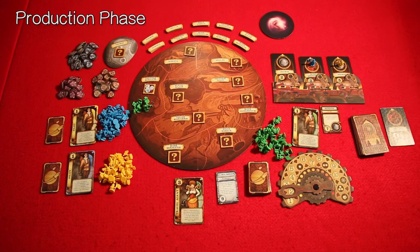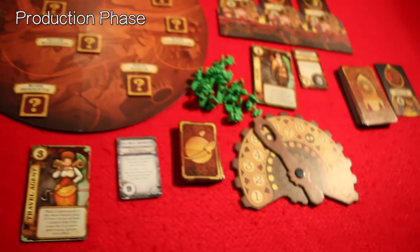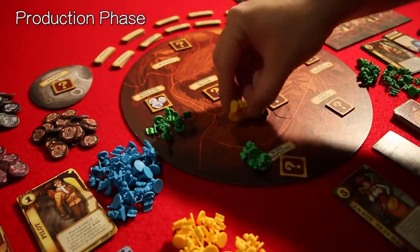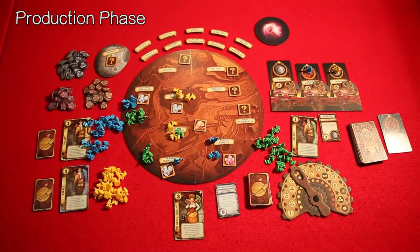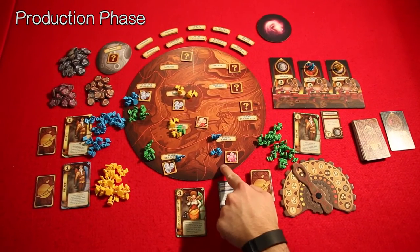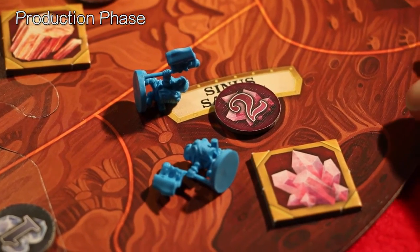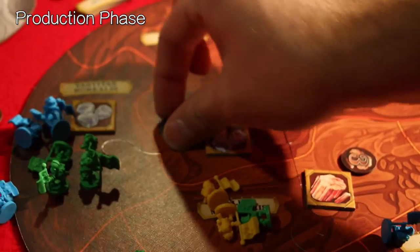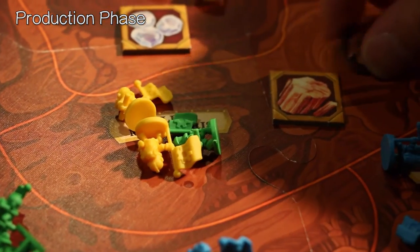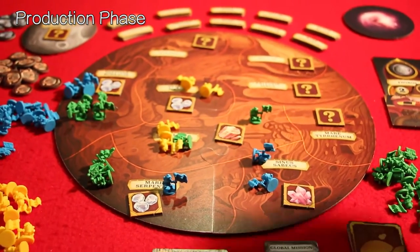We're going to skip ahead to the production phase and scatter some astronauts on Mars as an example. With the revealed resources you place tokens on them for the production phase — we're in the first production phase, so we place one token each. Blue is winning this zone, so he gets this token. Green is winning this one. Yellow is winning over here. And yellow here is winning this one for three. However, if this had been a tie, they would just leave the token there.